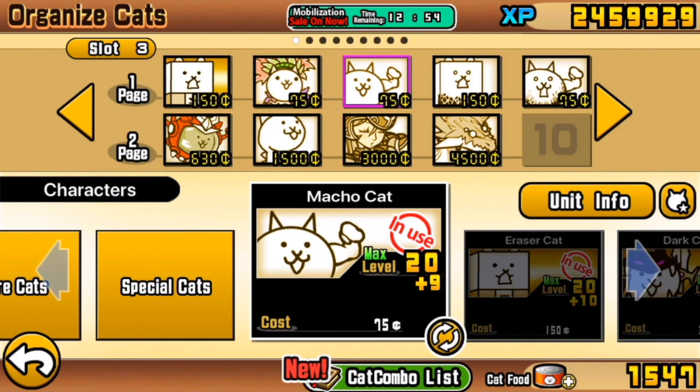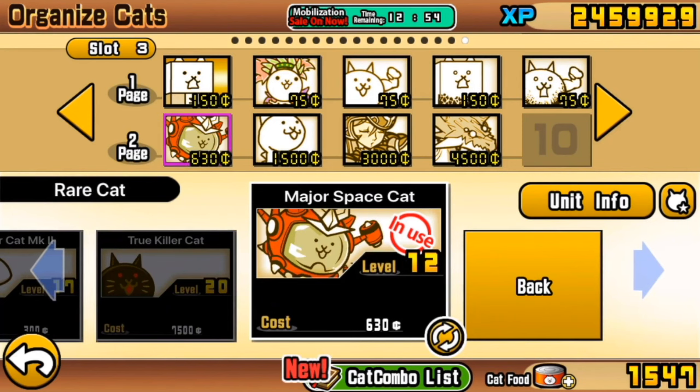Now, most critical hitters are gacha units — units that come from Rare Cat capsules. But there was one non-gacha one that we got from the Red Cyclone, and that is Major Space Cat, which is really rather good because it can stay at range and do its critical hits from there. It doesn't do critical hits very often, but it does often enough to be able to beat the level, and that's really what you're looking for. If you've got any other critical hitters like Jurassic Cat, any Uber or super rare that does critical hits, anything except Monaco would be useful as critical hit backup. You should be upgrading it as far as you can — mine's level 12, and that's served me fine.